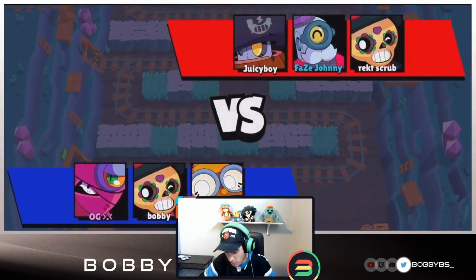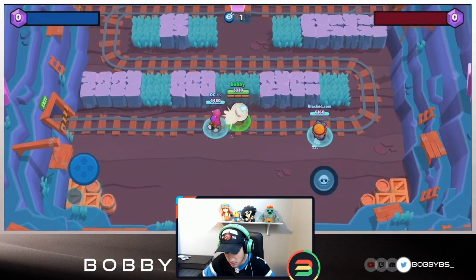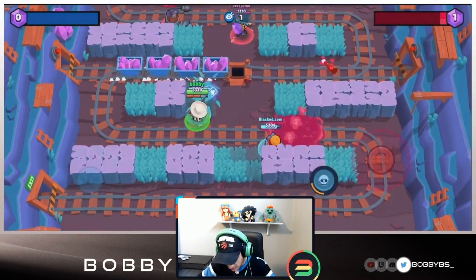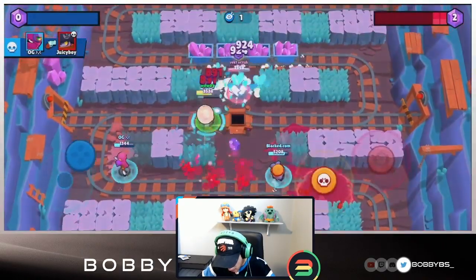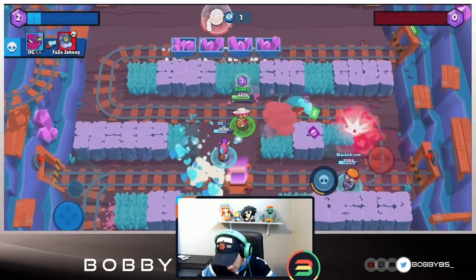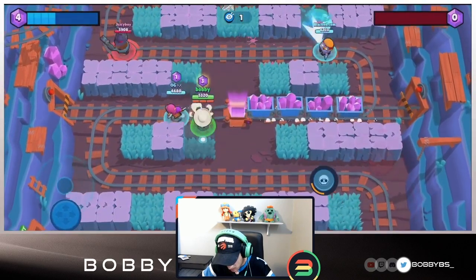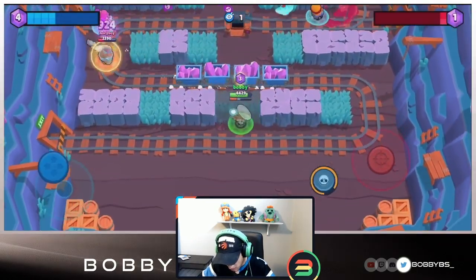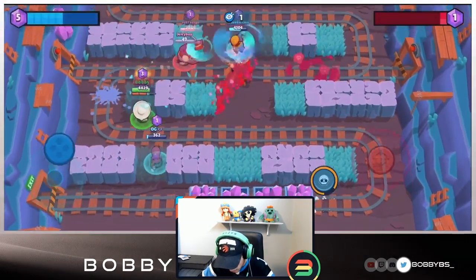Here we go into our first game. We're facing a really good comp - a combination of Daryl, Poco, and Barley, which is probably the meta. We're just trying out some new things. OG's got his lane under control. We're going to get some shots over there, get the Barley low, and finish off that Poco. So we're taking a really early lead - up four to nothing. Got to get behind this mine cart. I don't like the fact that the mine carts were slowed down.